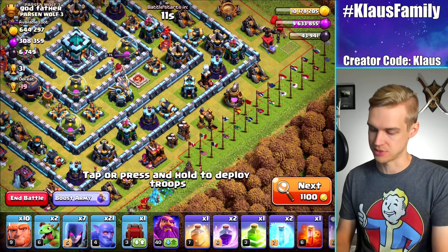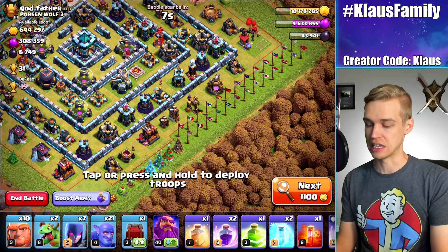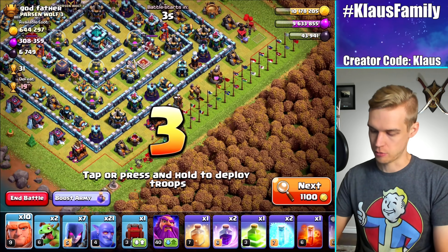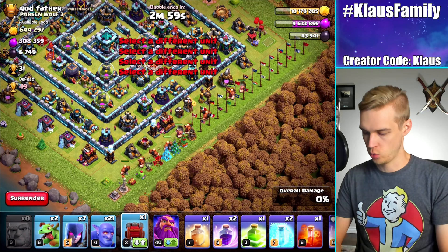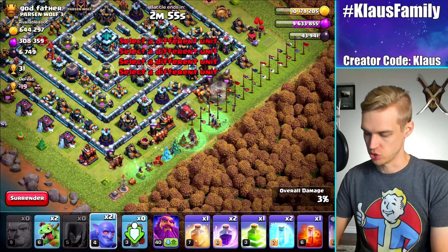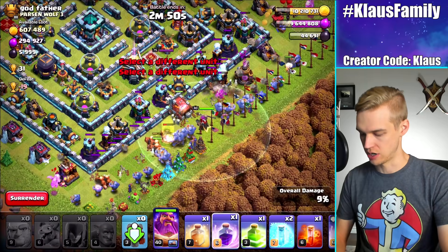I should probably attack from this bottom side. If I can get a 50%, I'll be okay. I don't care if I get a two-star — I just want to at least get a one-star and get a little bit of gold. That's the bottom line for me. Let's send in the giants. I'm going to align the Wall Wrecker with the Eagle as usual. Let's get the bowlers in there. Baby dragon on either side. And then there is the Warden. Rage and heal.